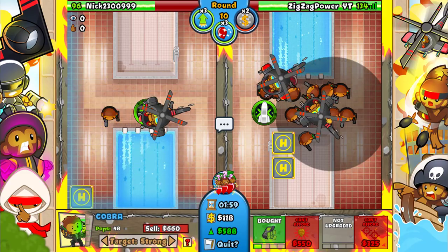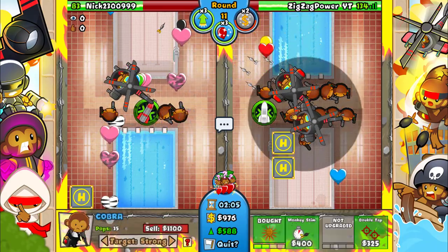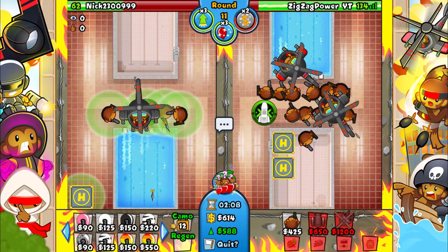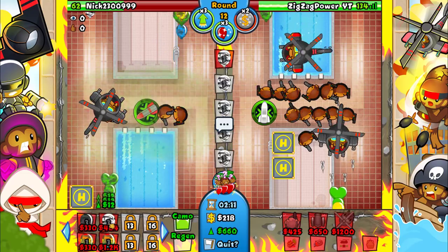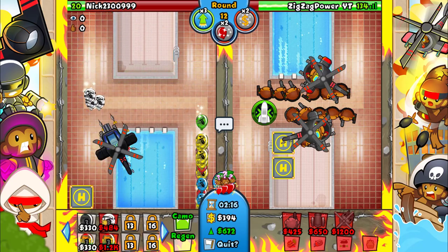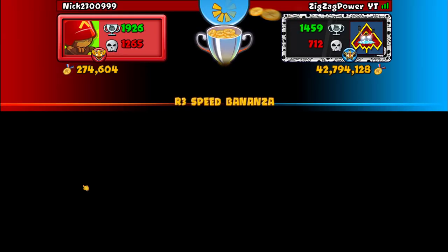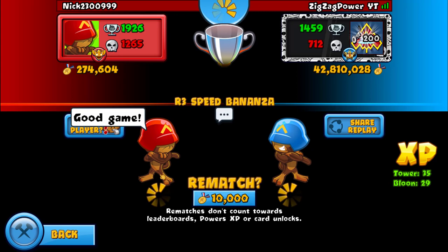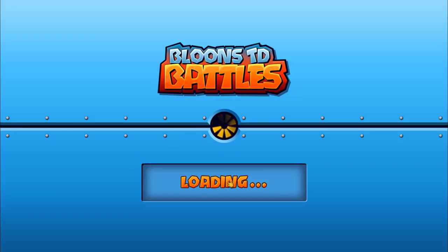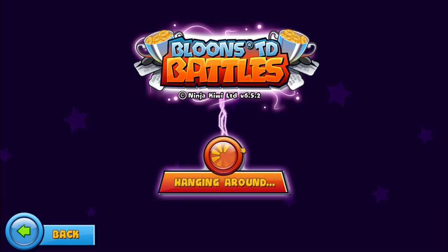Round 10 it's not gonna do a lot but it'll make him struggle, especially since in a bit I'm gonna start sending camos. He's leaking so much — let's start sending camos. Boost these at him and he's going to die. Yep, rip. GG. He just got that up a little bit too late.